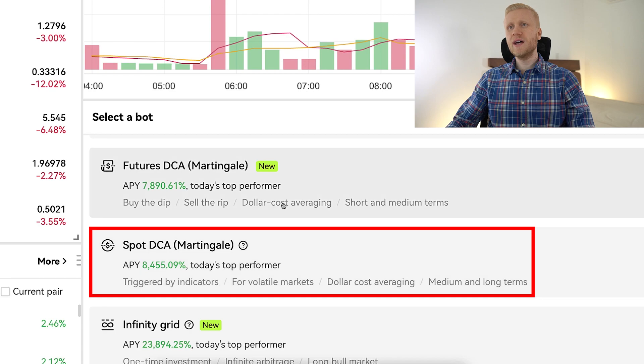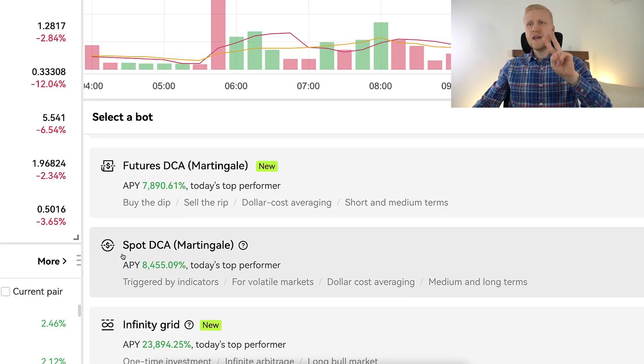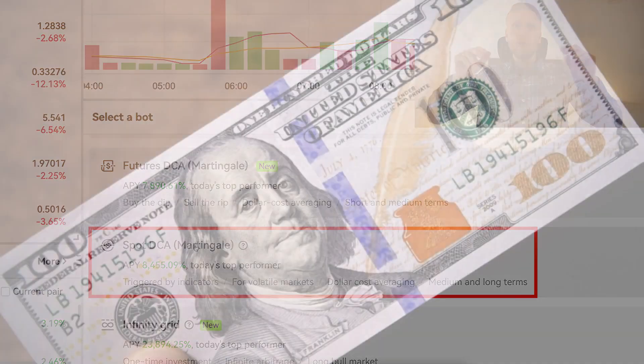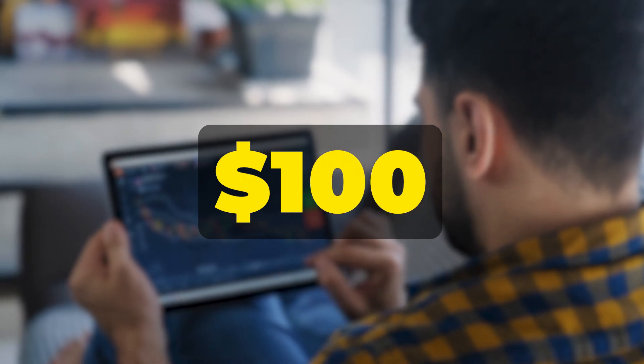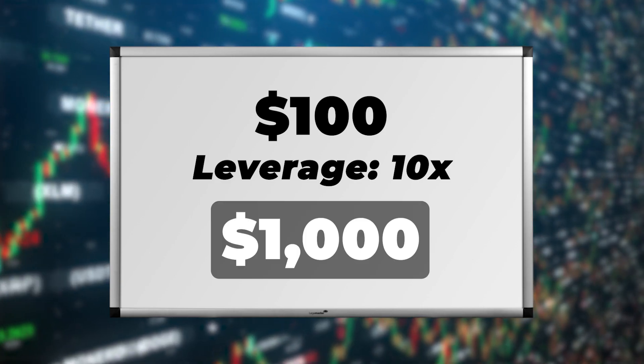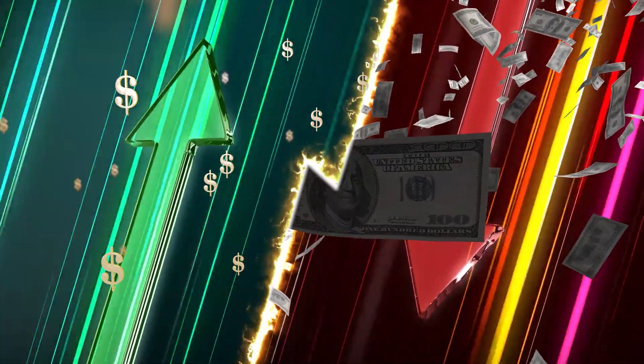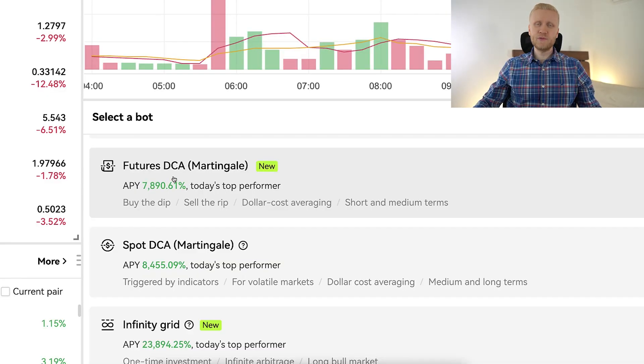Now I will show you the differences between spot martingale and futures martingale. Spot is so-called normal trading — if you have $100 available, you can open a position with $100, the same amount of money you have available. With futures you can trade with leverage, so even if you only have $100 available but you use 10x leverage, you can open a position worth $1,000. Or with 5x leverage you could open a position worth $500 instead of just $100. Futures trading has higher risks — you can make money faster but you can also lose money faster. That's why I don't recommend futures trading for complete beginners, only for intermediate or advanced traders.